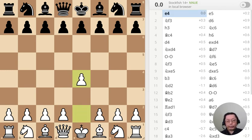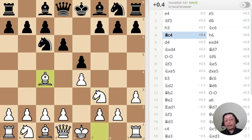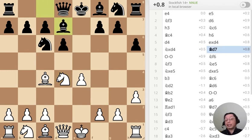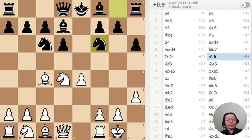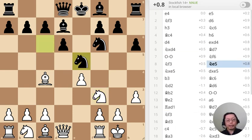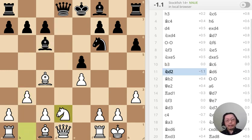The opening is the Philidor Defense variation. This is something I like to do when I don't want to play my regular opening — I just want to have fun, because after a while the standard positions get boring. Unfortunately, as you can tell from the evaluation, it's drawing — just a bunch of draws. So as much as I try to mix things up, it doesn't work.